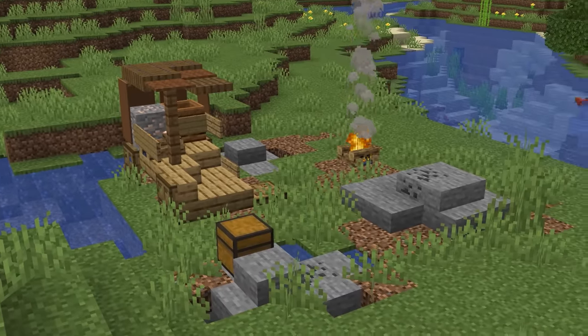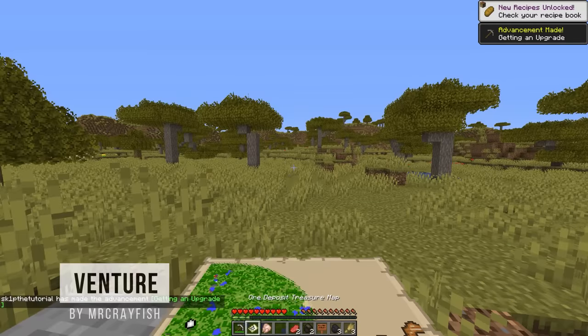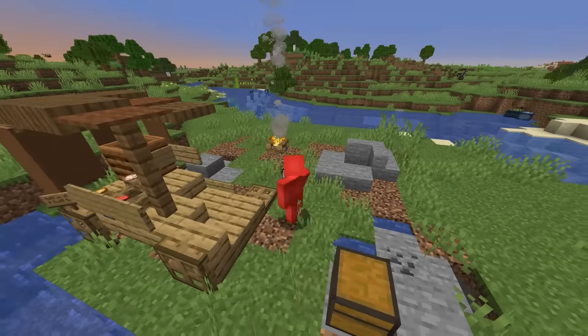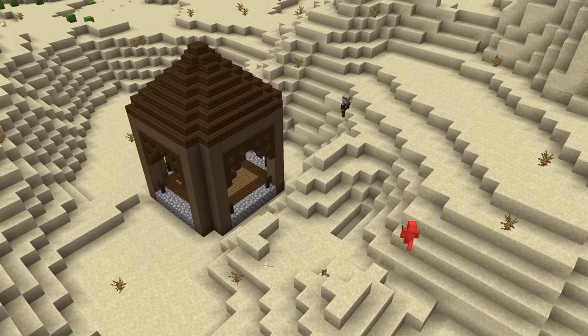This structure is going to help you find the other structures that we talk about in the video. With these randomly generated camps, they spawn different maps inside of them that show the location of different points of interest. This way, you won't have to wander around aimlessly to hopefully stumble across a rare structure.